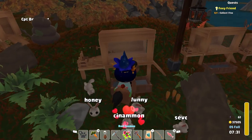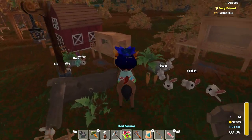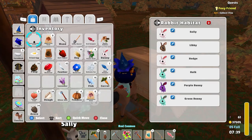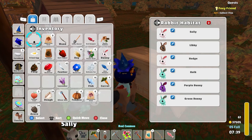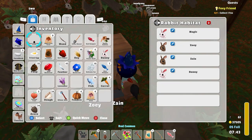Now this habitat here — how are we looking? That one's rather full. Are these all... how are you doing here? Yeah, they're all looking pretty full. This one here — this one's not full, is it? No, this one's got room.